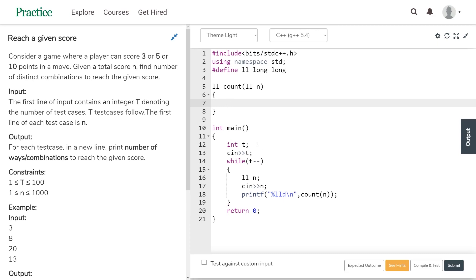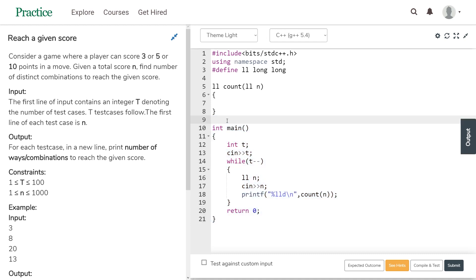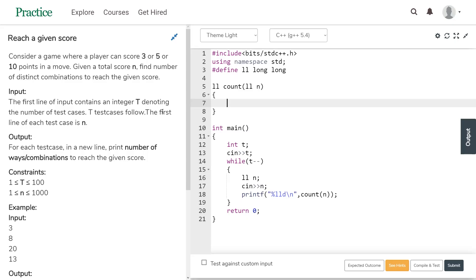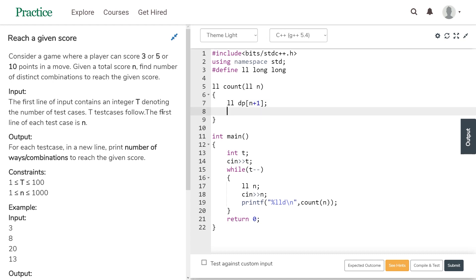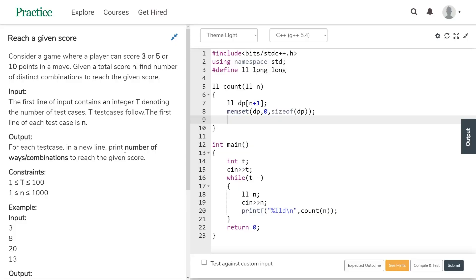Now let's go to the coding part in the GeeksforGeeks IDE. The input methods are already written and we just need to fill the 'count' method. Note that 'll' is defined as 'long long' in C++. Step one: create a dp matrix of size N+1. Then initialize all values to zero using memset. Step two: set the base condition dp[0] = 1.